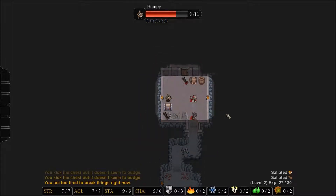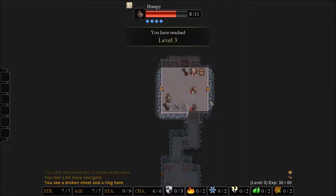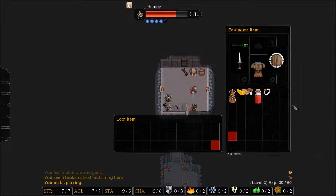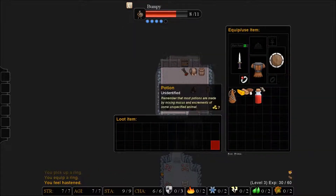We'll bash on the chest. Come on, chest. There we go. We're level three! We have a new talent available to us. And a ring — again, we don't know. Could be cursed. It's one of those things.